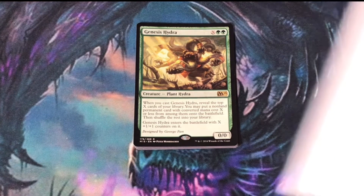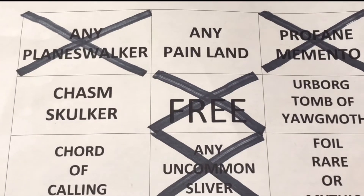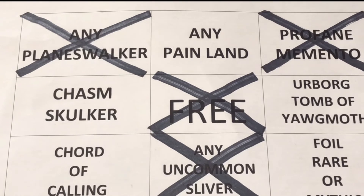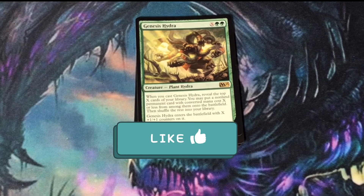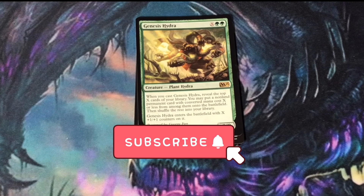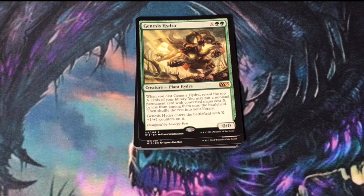Taking a quick look at our bingo card — still looking for bingo with a couple of packs left to go. Any Painland, Chord of Calling, or any foil rare or mythic will get us bingo. Anyway, hope you enjoyed the video. If you did, please subscribe and share. Take some time to tell me in the comments section what was your favorite card from the pack. Until next time when I'm back to crack pack number seven for my Magic the Gathering Core Set 2015 Fat Pack Bingo.